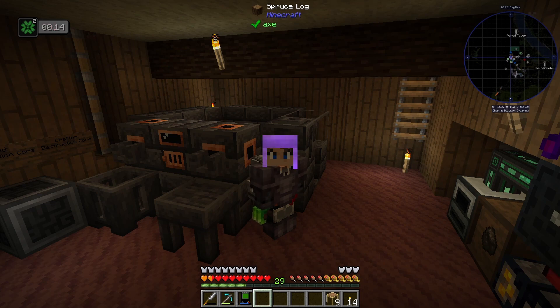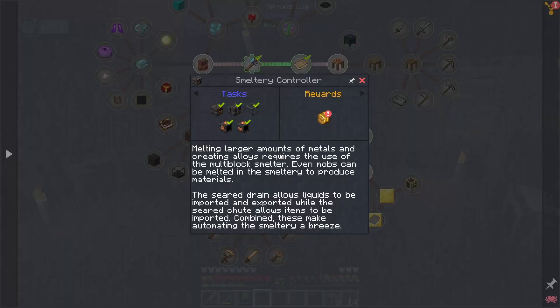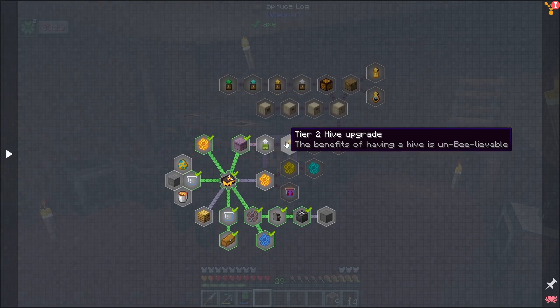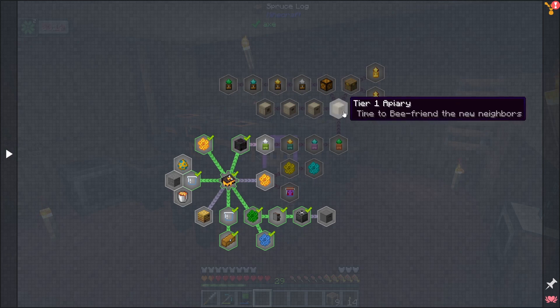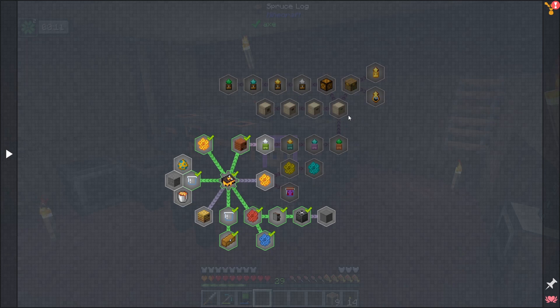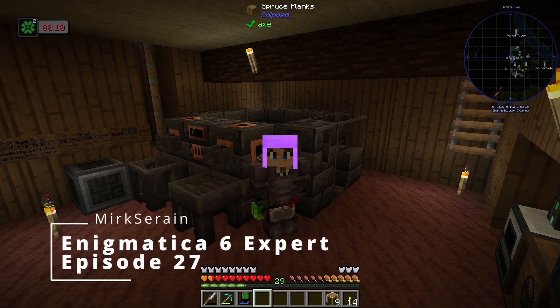In the next episode, we are going to play around with getting ichor bees in order to get the destruction core, which you can see on the back wall that we need. But it's not just that — if we look at our resourceful bees, we can upgrade our hives and make our bee output so much greater than it is currently. There's also apiaries, and I've been told over and over again that I need to get into the apiaries. So the next episode, we're going to get our ichor bees first and foremost, then play around with apiaries, learn how they work, and see how we can utilize them. If we decide we want them over tier four hives, we might craft a whole new bee setup just for it. But for now, I do really appreciate you continuing this journey with me. This is MercsRain, signing off.